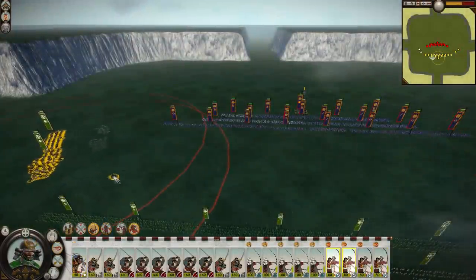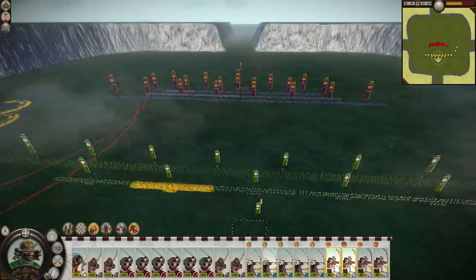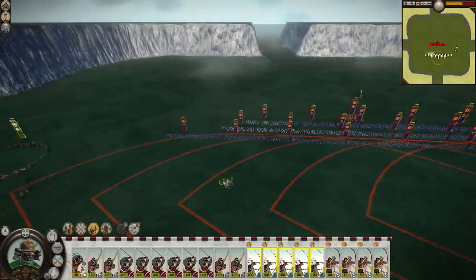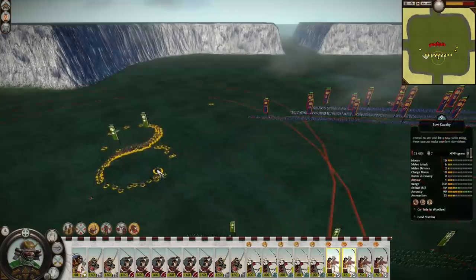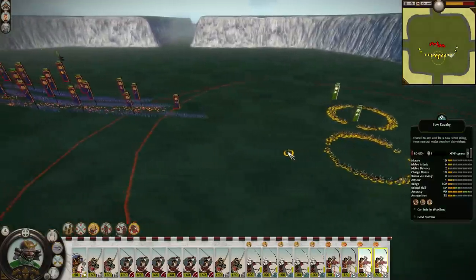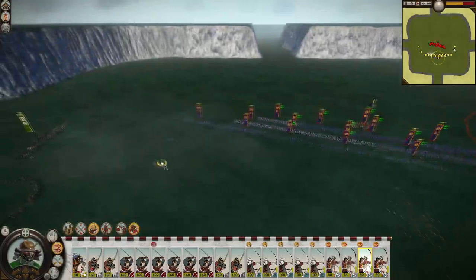I didn't place this unit higher up on the list for no reason, and that reason is simply unit size. Bow Cavalry have double the men of Yoritomo's Yabusame Cavalry, which means they can do a lot more damage over time and they're a bit easier to recruit. I also think that for skirmish cavalry to work properly you need a few units, and Bow Cavalry can be recruited as much as you want, while Yoritomo's Yabusame Cavalry is of course limited to a single unit. Personally I don't really use either unit in campaign, but if you're desperate to use some archer-based skirmish cavalry in your army, Bow Cavalry is the way to go.